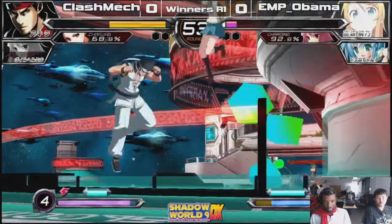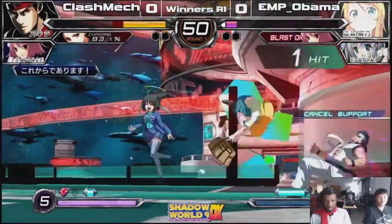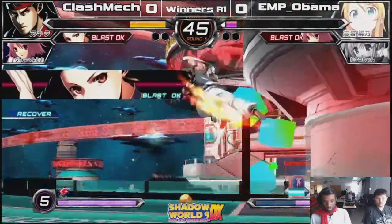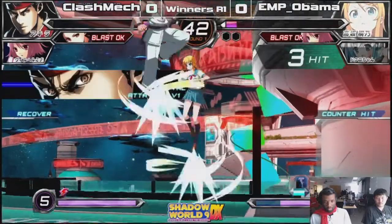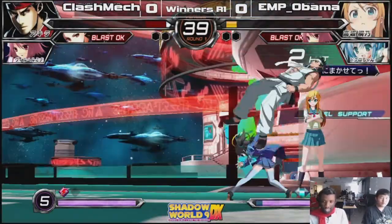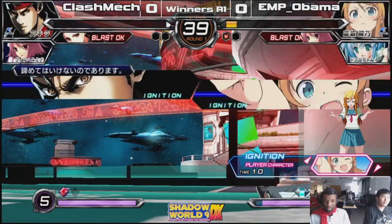Was that a full screen hit on that assist? It is full screen — it will track you. So that's an overhead. It's a universal overhead. Every character has that 4AB. It has armor, just like 2ABs — the DPs. There's no really invincible moves in this game besides the trump. That little lightning thing that Akira did — that's called trump card. He sees lightning bolts at the bottom.